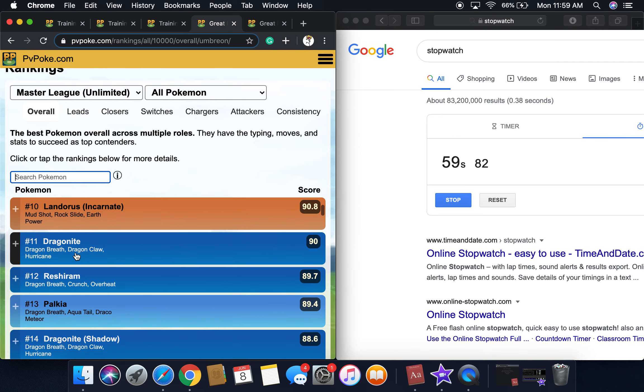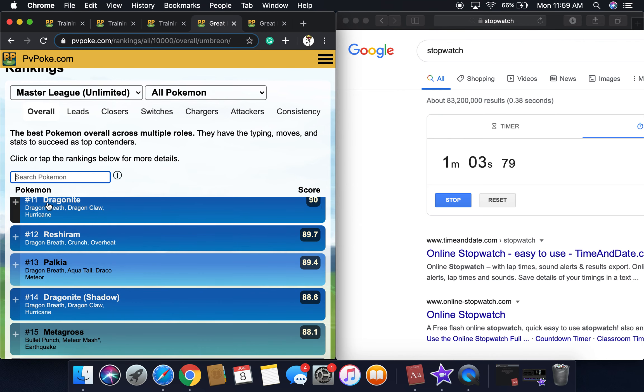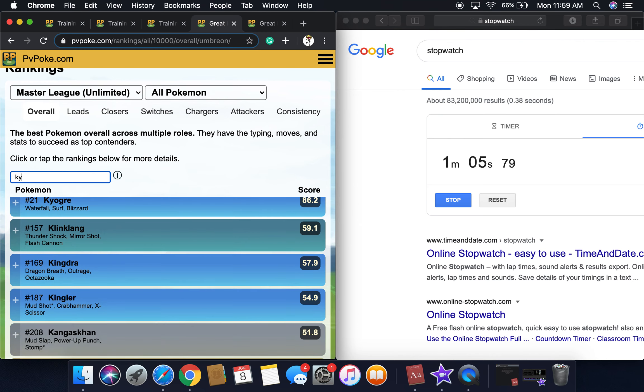Then Dragonite, Reshiram is twelfth, then Palkia, then Shadow Dragonite. We're going to search up Keldeo for fun — I don't know how to spell it.